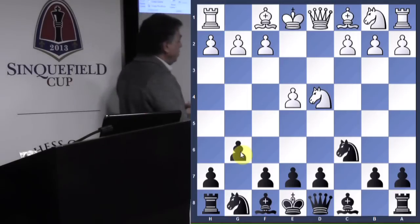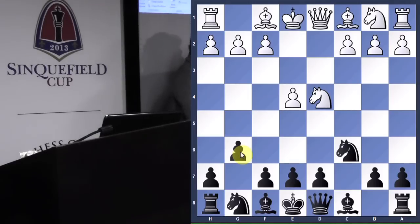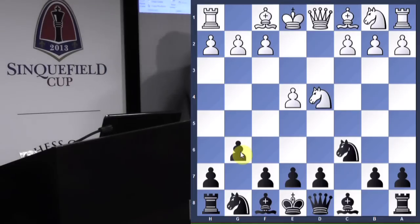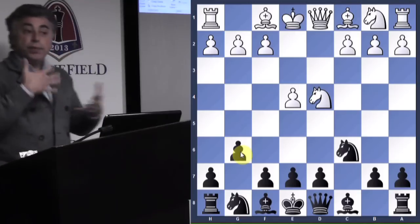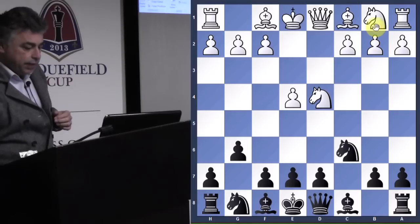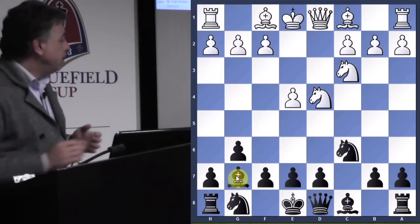White has two main lines. He can play c4, setting up what is called the Maroczy Bind position. Or he can play Nc3, which we call the accelerated dragon with Nc3. We're going to concentrate on Nc3 for a moment. Feel free to raise your hand if you have questions. Nc3 is very popular — white develops a piece, and we develop ours with Bg7.